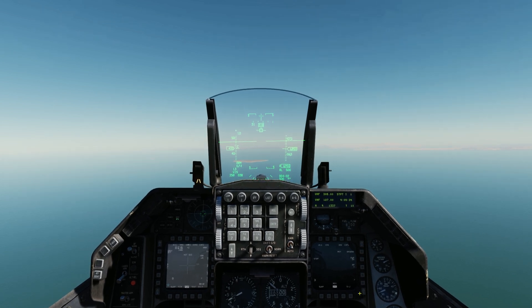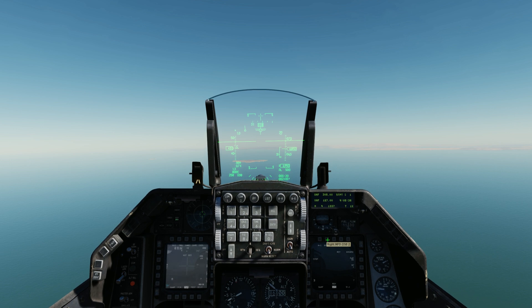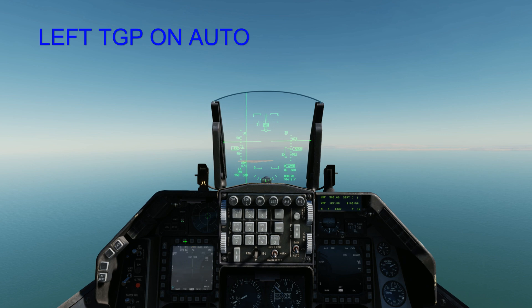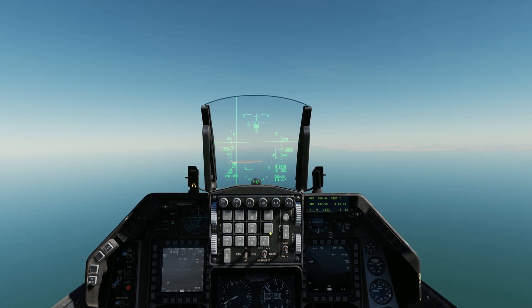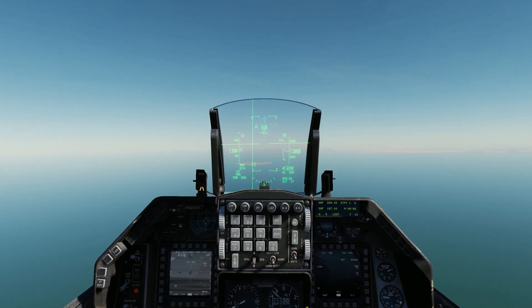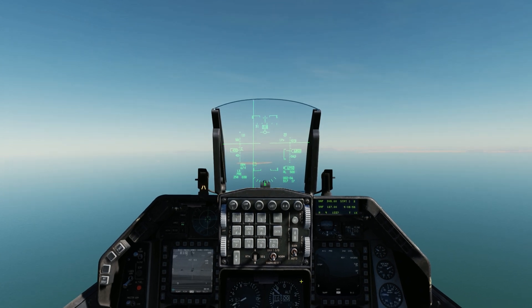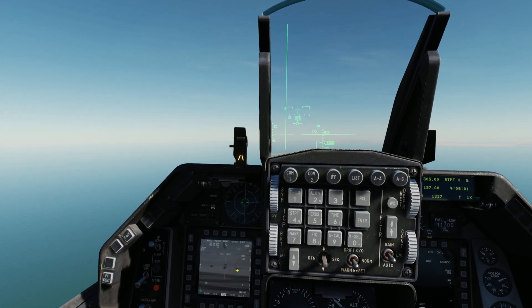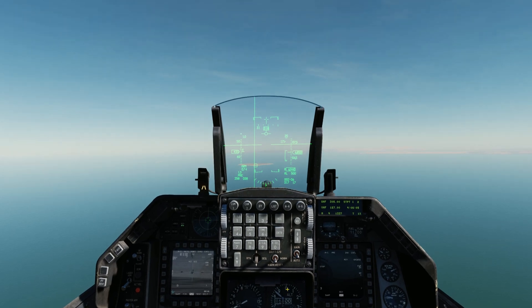We're going to turn the AGM-65s on and switch to pre-planned mode. There's steer point 1, and we're going to go to steer point 2. You can see our target cursor go right to steer point 2. On our left MFD we have the TGP for the lightning pod, and the lightning pod is on auto.